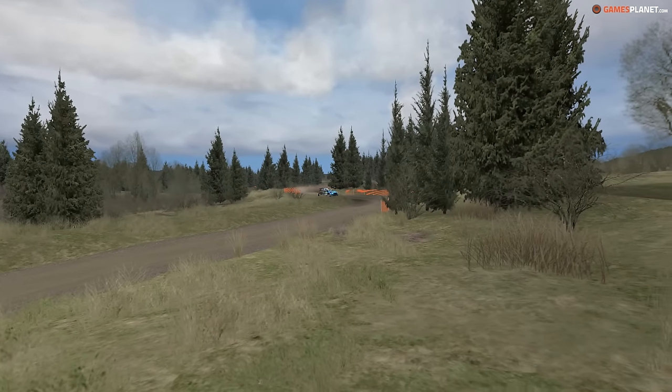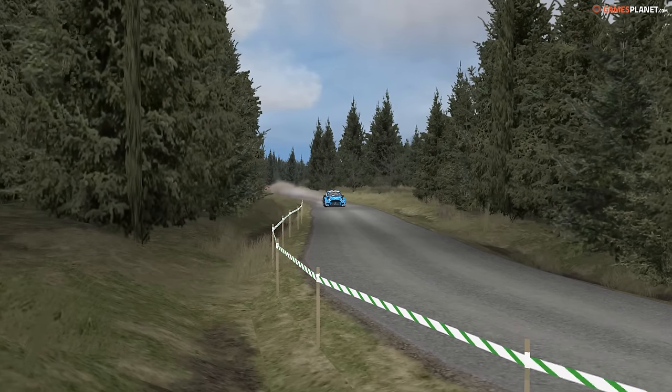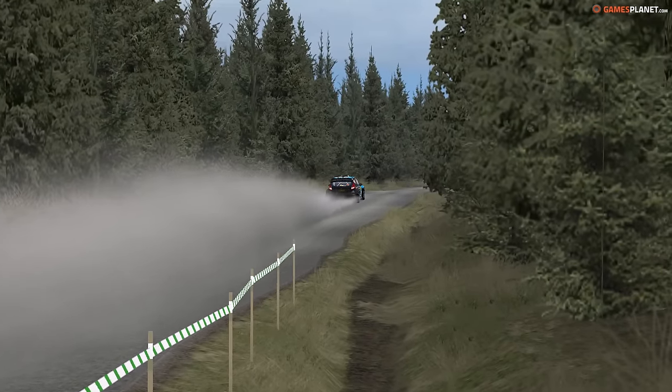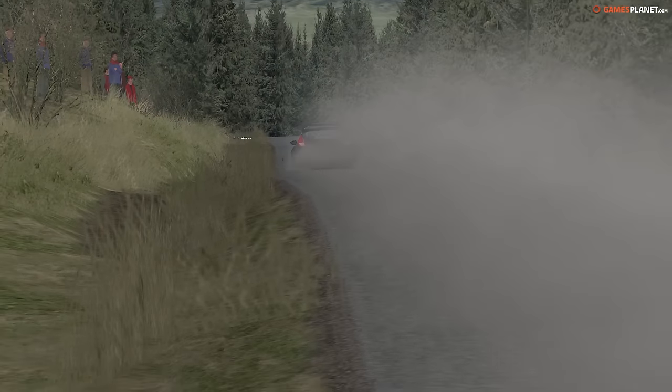On a droit à 6 terrains de jeu correspondant à peu près à tout ce qu'on peut trouver : la boue, la terre, la neige, l'asphalte, à travers quelques rallyes dont les noms ne sont pas exacts par rapport à ceux que vous sélectionnez, mais l'ambiance est là. Par exemple, on est sur quelque chose qui ressemble un peu à la Finlande et pourtant on n'y est pas du tout.